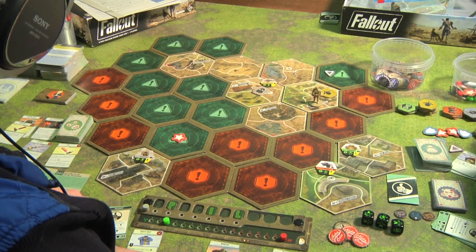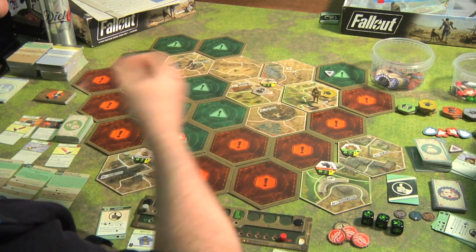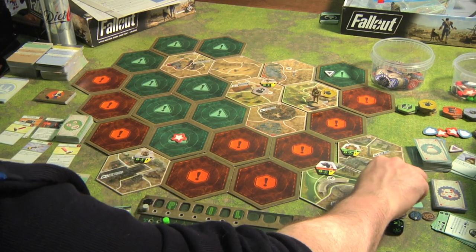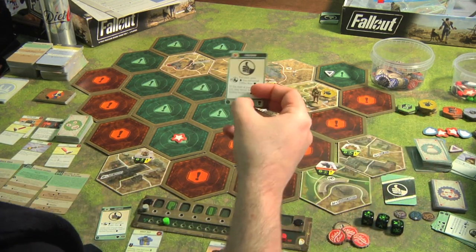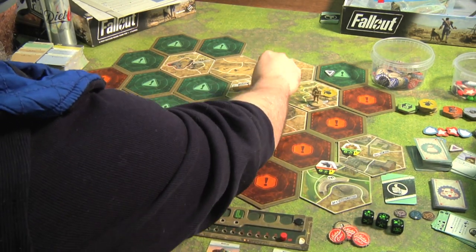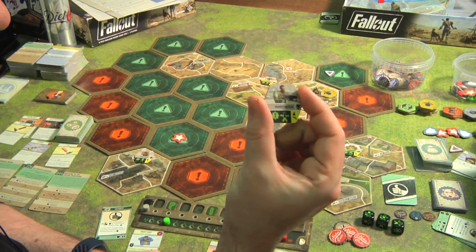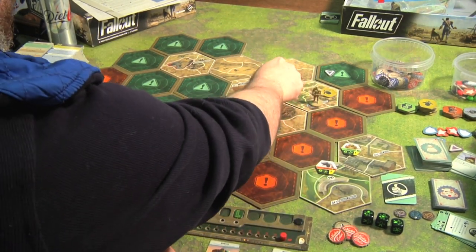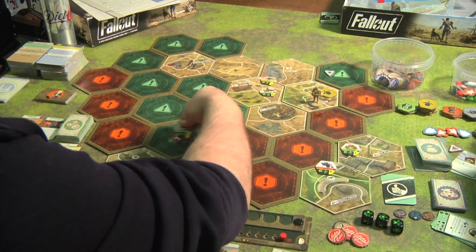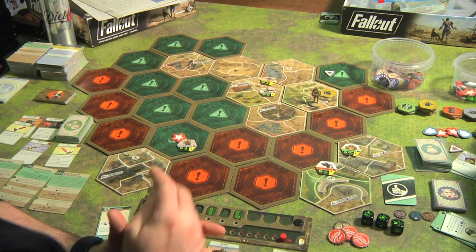That was my first action — camp — and second action — quest. Now it's the monsters' turn: the skull icon activates the bad guys here, which is a bounty hunter, no doubt sent by the regulators, and the raider scum take a step toward me.